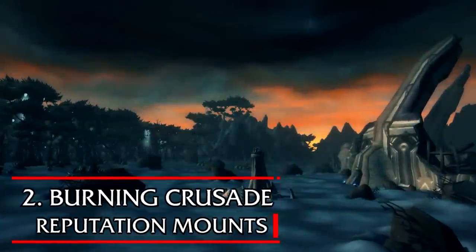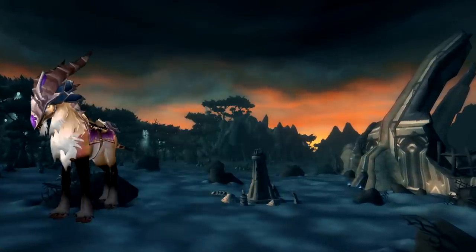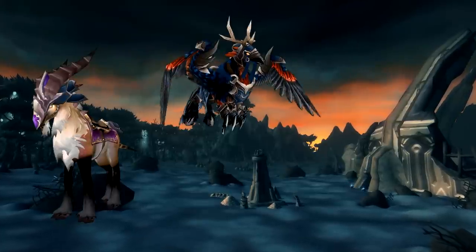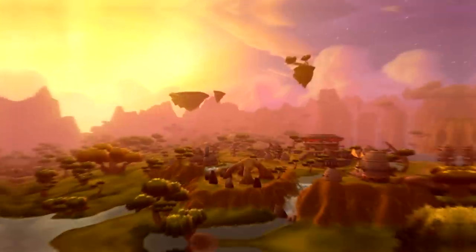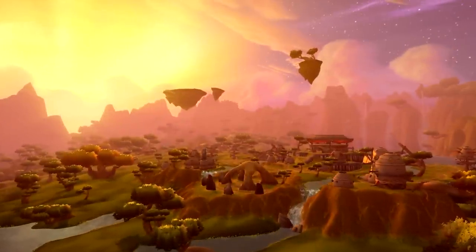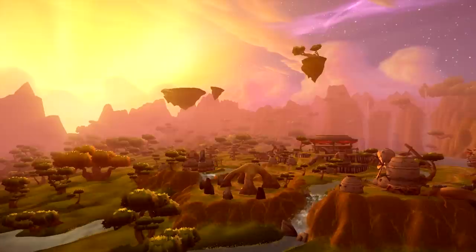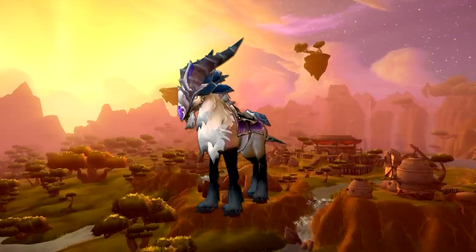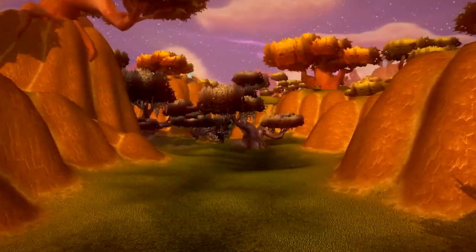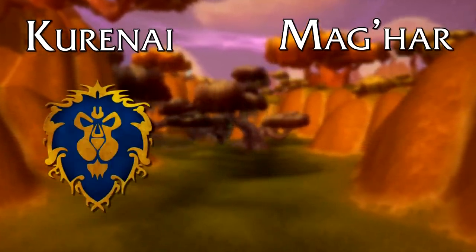Number 2: a combination of three Burning Crusade rep mounts — the Kurenai, the Mag'har, the Cenarion Expedition, and the Sha'tari Skyguard. Getting three or four of these to Exalted will net you 14 mounts. The Kurenai and the Mag'har both have eight Talbuk mounts available at Exalted — the only difference between them is their faction tags. Getting Exalted with the Kurenai is needed for Alliance and with the Mag'har for Horde.